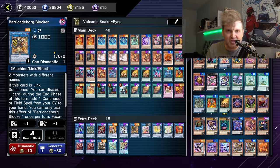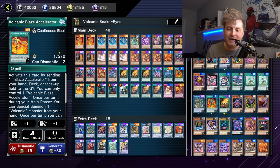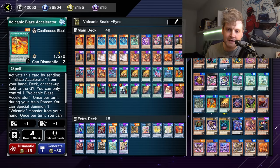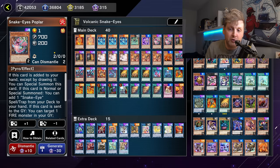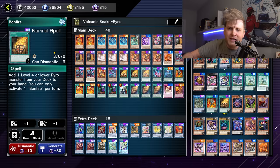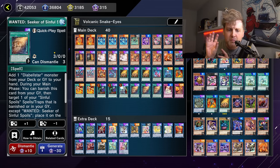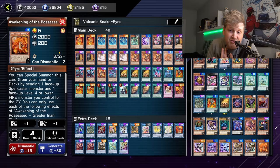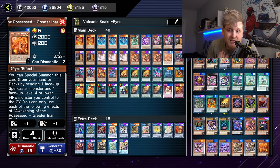The entire Snake-Eyes package plus Diable Star package makes the deck even more consistent. Going second is not really different given that you're not running Nibiru or Impermanence. There are some small bricks you'd rather not draw, but again this is an FTK and regularly you're just playing regular Snake-Eyes.